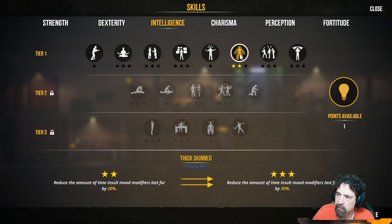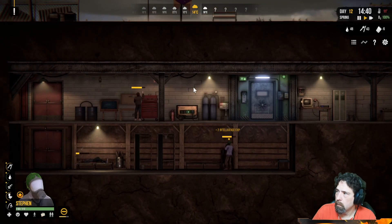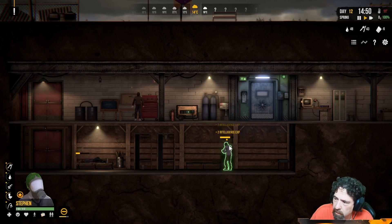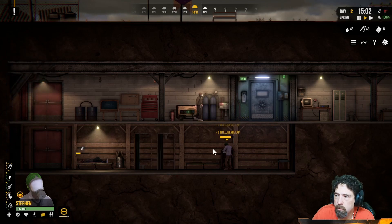I hate to have two points and not get the third one — we might as well finish thick skinned and then figure it out from there. These are the intelligence perks though, I definitely want to get some more. I'm kind of curious about tier two now — he's almost got another point too.